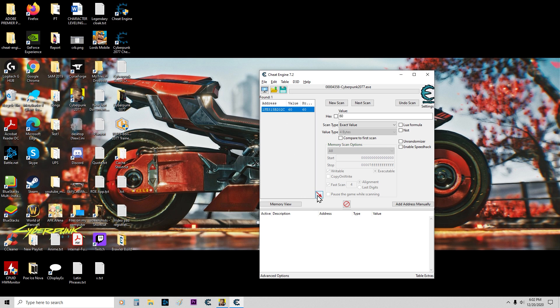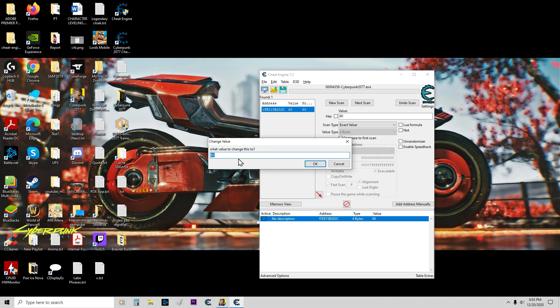Next scan. We have one value. Now sometimes this will give you two values, sometimes it will give you one value. If it gives you two values, just select both of them — Ctrl A, hit the arrow, check this, click it, and then double click on the value. In my case I only got one value.